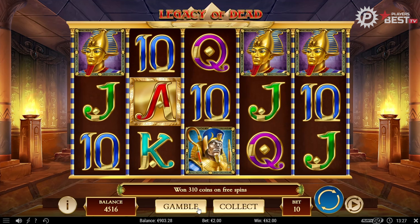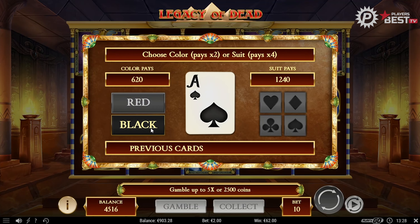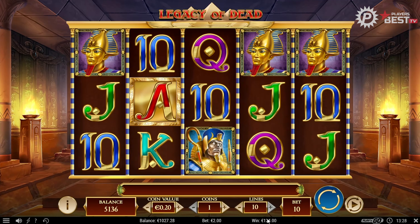We can either gamble or collect. For the sake of this video we'll gamble — a 50-50 chance — and I think we're going to go with black. Something's telling me red but we'll go with black... and there we go! We double up our money — 620 coins, 124 euro. Now I could do it again, but I think it would be logical to just take the money here. So we'll collect this and there we go — 124 euro richer. Not bad!